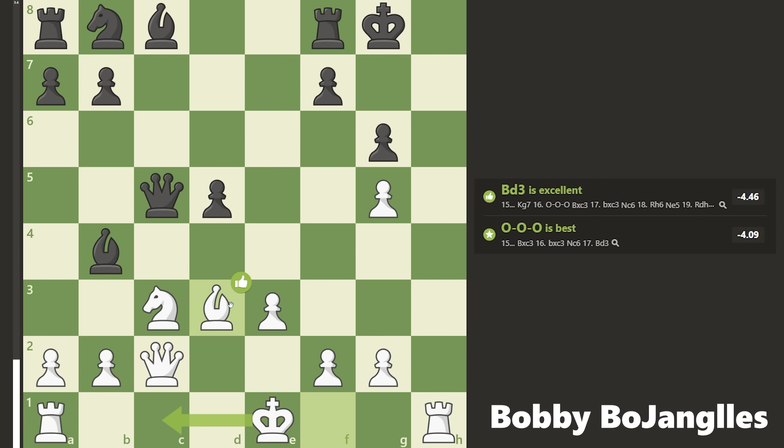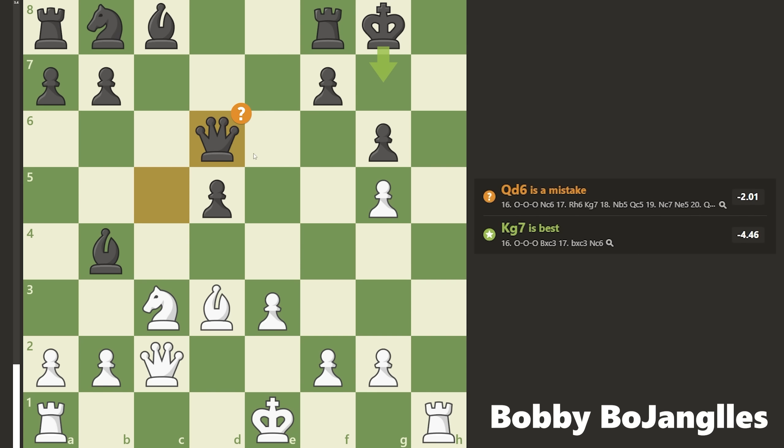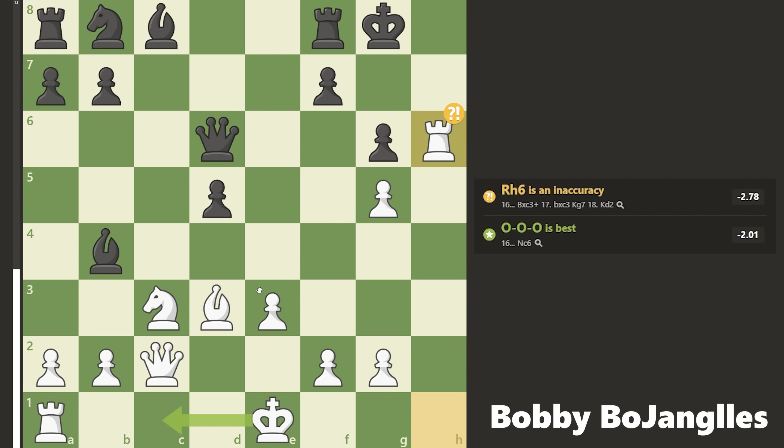I just go for an all-out attack on the king — bishop to d3. If the pawn takes back, the queen comes in and it's checkmate, so they have to figure out how to defend. The best move is king to g7, which would actually be basically winning for them, but they decide to move the queen back to defend instead, and that's going to be a big mistake.